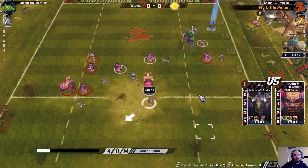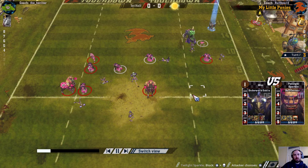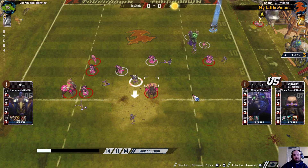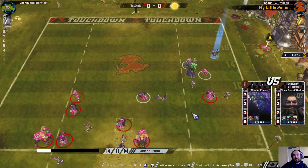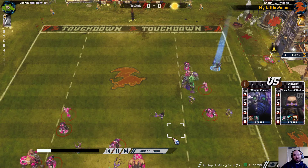The ball is scattering — it does go off the pitch but still lands in quite a friendly place for me. This hobgoblin can then go pick it up. I'm looking at getting a blitzer over there to make a play. I want an assist, which is probably from this goblin, and then block these players away from it so it doesn't need to dodge.